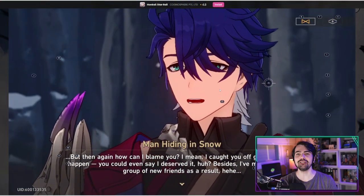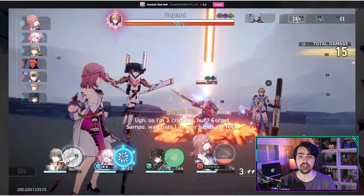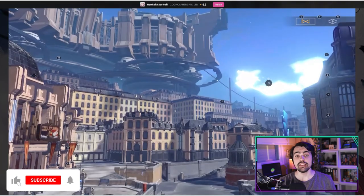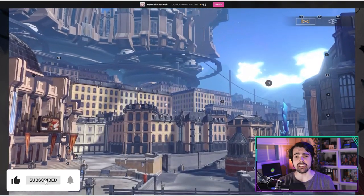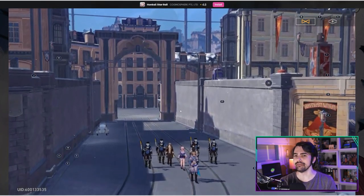Even though chances are you enjoy Honkai Star Rail for its immersive storyline with turn-based combat and awesome characters, there's always some people who are going to dislike the game for one reason or another. And if you're not sure if Honkai is a game for you, don't worry. In today's video, we're going to take a look at how you can try out Honkai on Now.gg, and then, in case you like the game, I'll show you how you can download and install it on your PC thanks to Bluestacks.